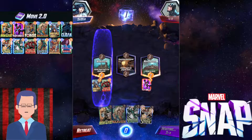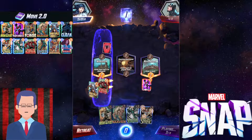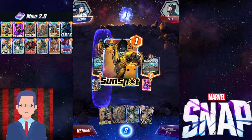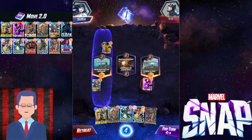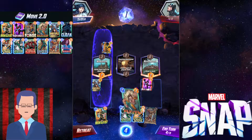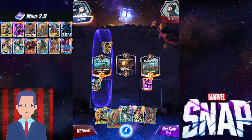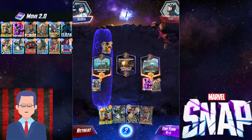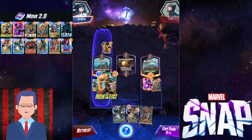I mean, if I were you I would definitely snap here. I don't know why I didn't snap — that was such a stupid decision. If I could build a time machine, I'd go back and snap right there. All we gotta do is move our Multiple Man with Doctor Strange and we are pretty much gonna win the game — this combo is just crazily good. But we're gonna be greedy and slap down our Kraven first, then put down Iron Fist.